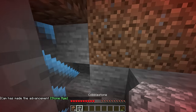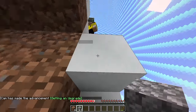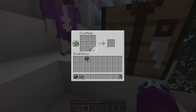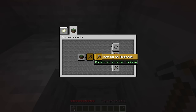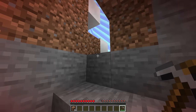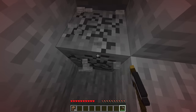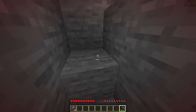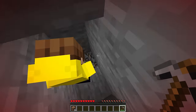We just got the achievement 'Stone Age' - that expanded the border! Check it out, now we can reach that tree over here. I just got a stone pickaxe so that gave us another achievement, let's go! The next achievement we need is to smelt an iron ingot - we need to find some iron. How are we supposed to do that in this tiny little space? There should be iron if we dig deep enough. Wait, I found it! No way, that easily?